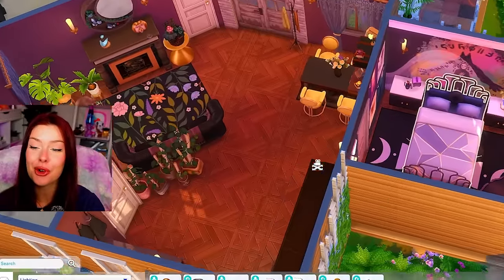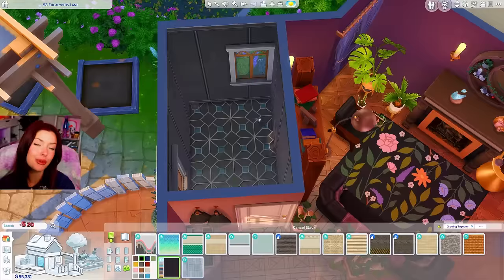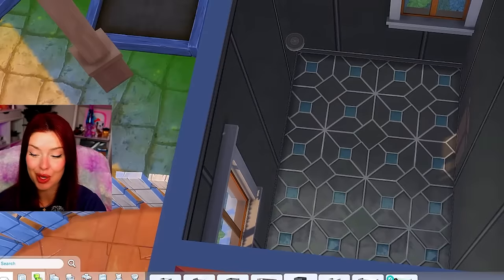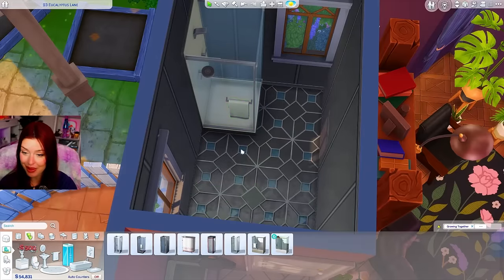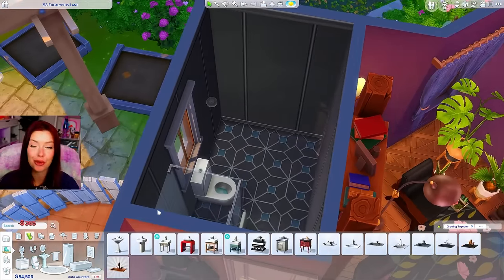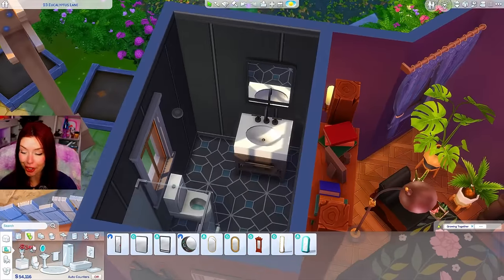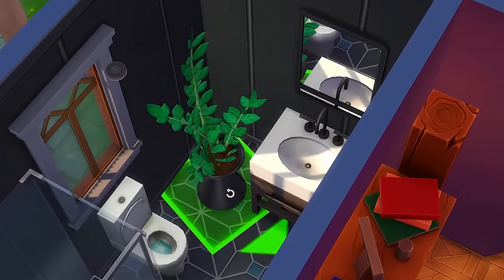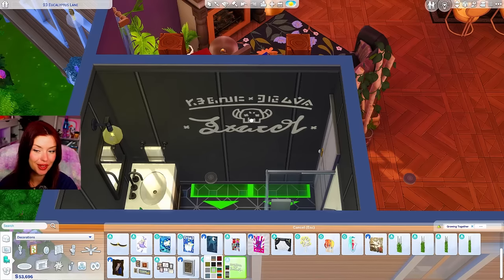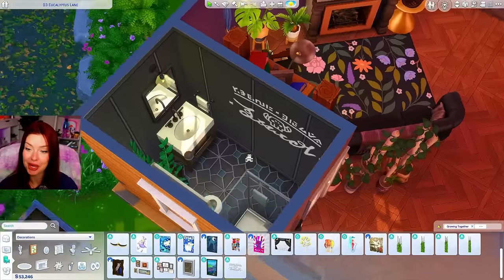We're going to go over and do the bathroom next. I'm going to use this flooring from High School Years, maybe with the all-black metal tile. To get everything in here that I want, I think we're going to have to stick with a shower - just using that base game one. Maybe with our toilet right here. I've adjusted some windows to make the bathroom look a little bit better. We can use the new sink from High School Years with a matching mirror right there. We even have room for one of these plants. I might add this thing on the wall - it might be kind of weird to put, but we're living in a werewolf house after all.